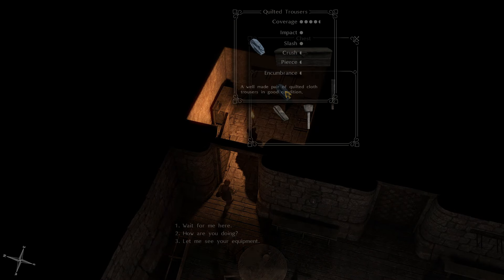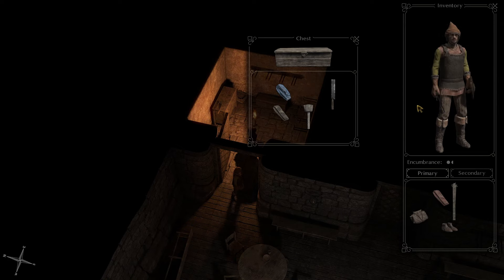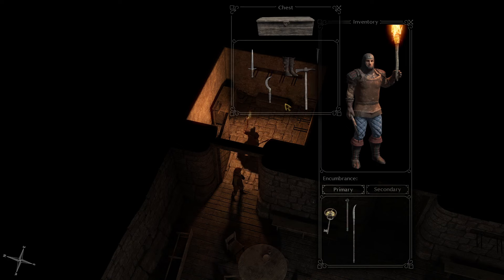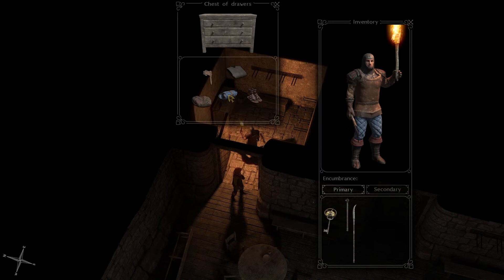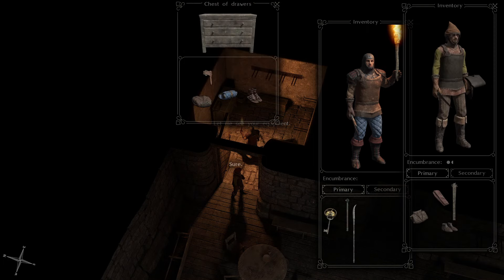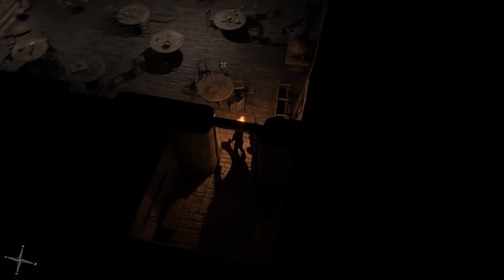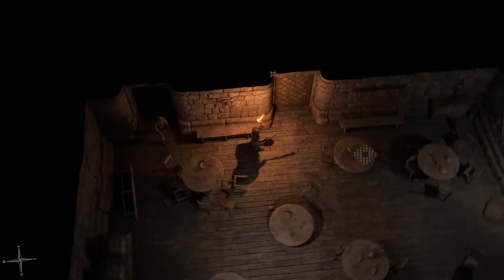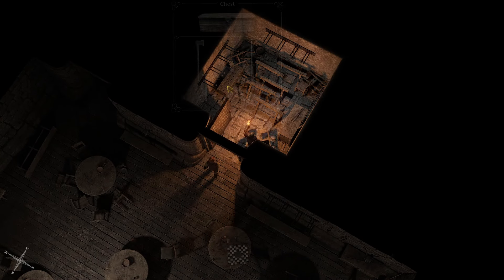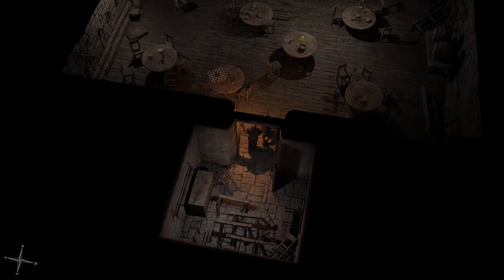Quilted trousers. Darren is wearing — oh, he has those stats on his. I have worse on mine, so I'll take these. And that's a better tunic for Darren. There we go. Don't need any of those items, so let's move on.